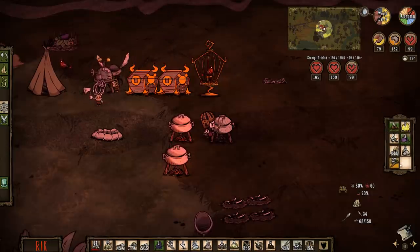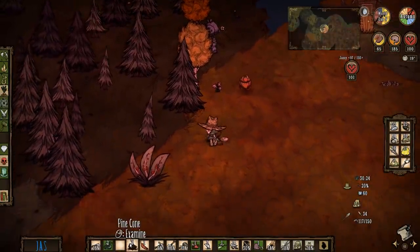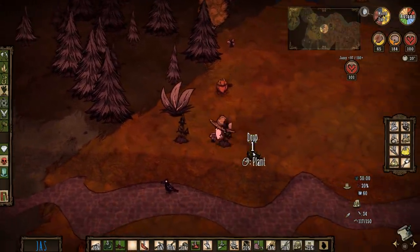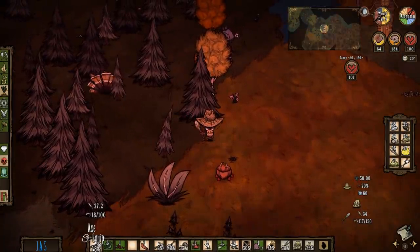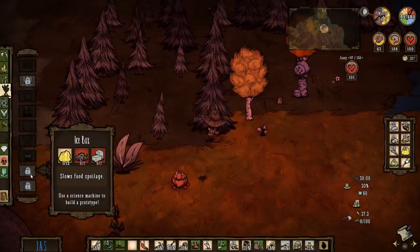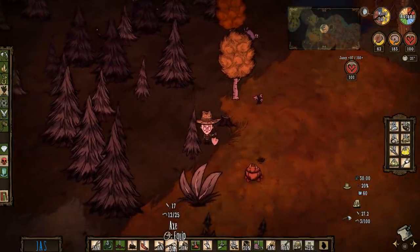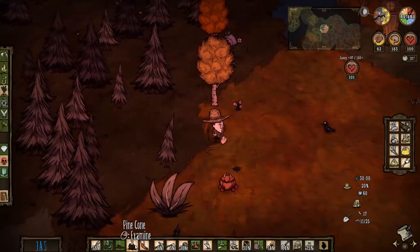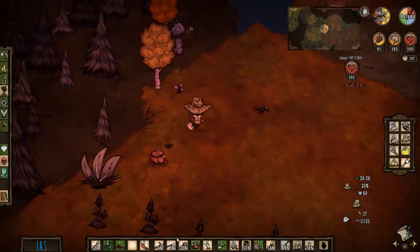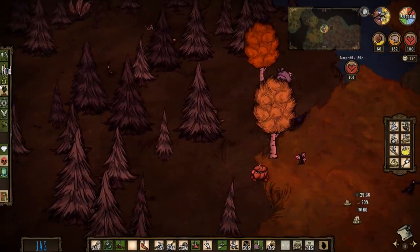I'm just cooking all of this monster meat and all these carrots. Let's get some sanity. What else could I maybe prototype? What else do we need for a dang old refrigerator? A daggum fridge! I made a thermal measurer. Hopefully it's a full moon tonight. I think it's day 11. It looks goddamn close, right?